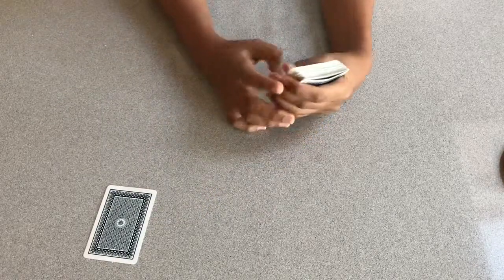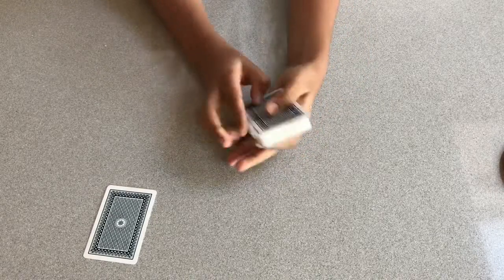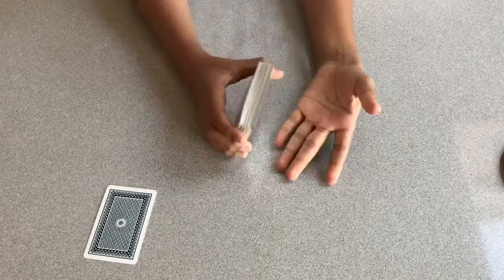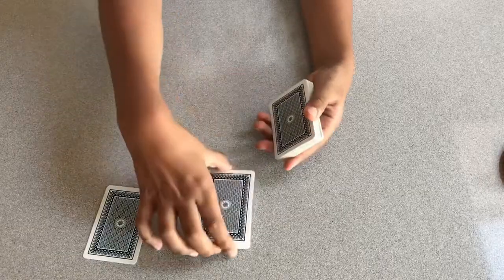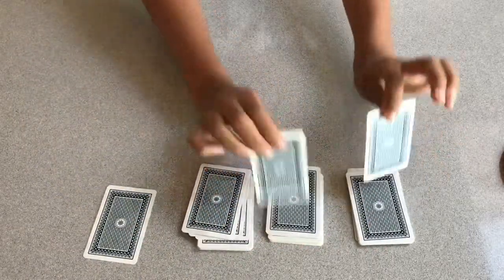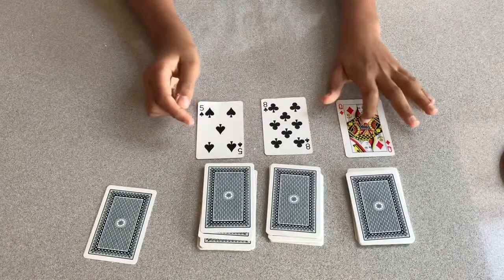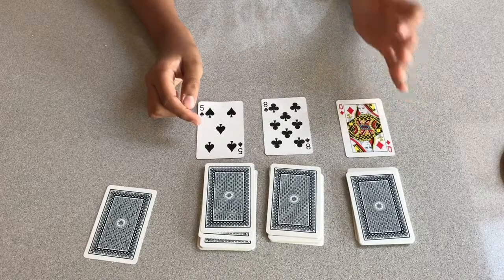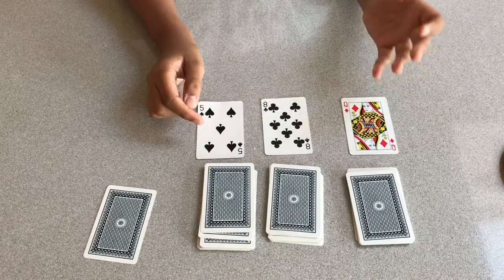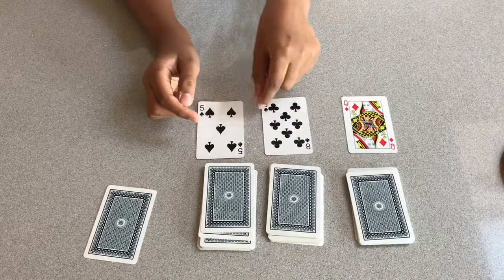Now what I'm going to do is make three piles, trying to make them equally. After that, I'm going to turn over the top cards of each pile. So I've got a queen, an eight, and a five. The queen counts as ten because it's a picture card, and then I put two on each of the remaining piles.